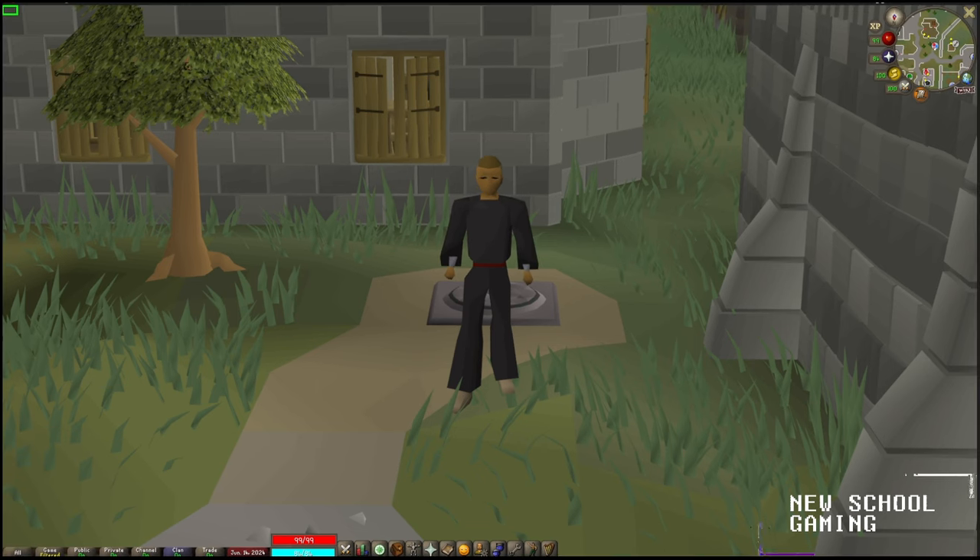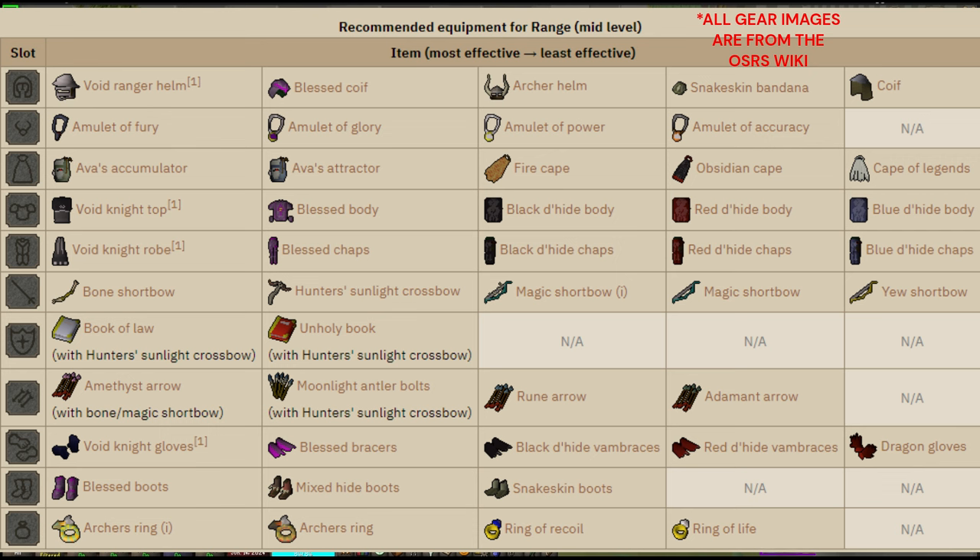Moving over to the ranged mid-level setups, looking pretty good. You've got it starting out with void knight tops and blessed bodies, black d'hide, red d'hide, all the way down to a blue d'hide, u-short bow, some dragon gloves, and the coif. This is honestly the bare minimum that I recommend bringing in here. You can probably do it with less, but this will help you get some damage on the boss and get kills more quickly, a little bit more accuracy and some more damage out — make it more worth it in the long run.